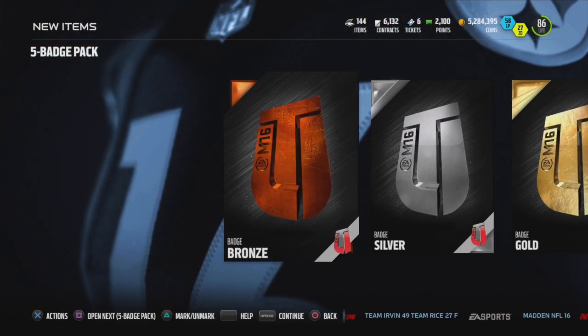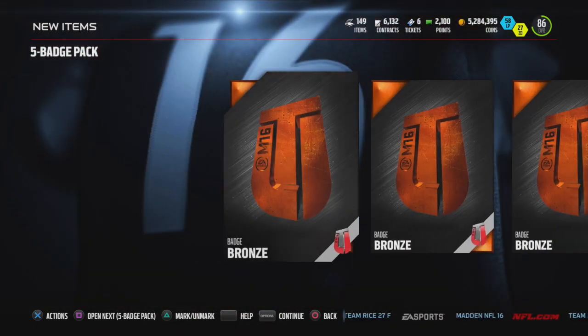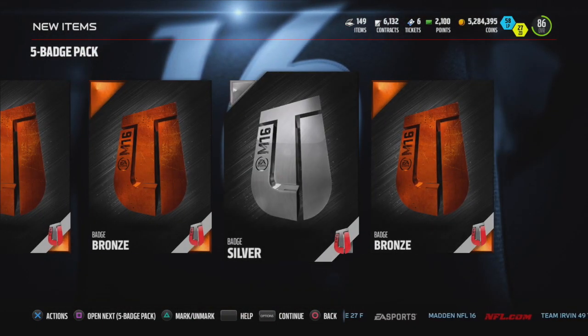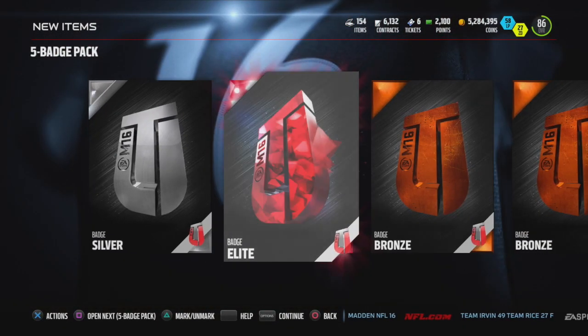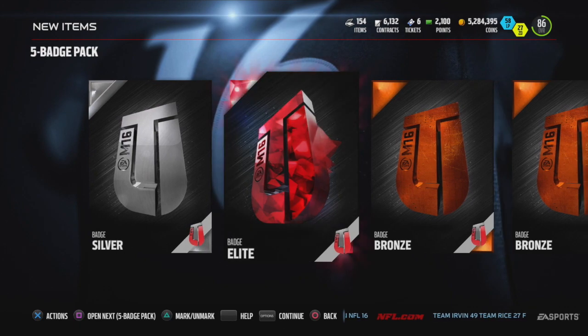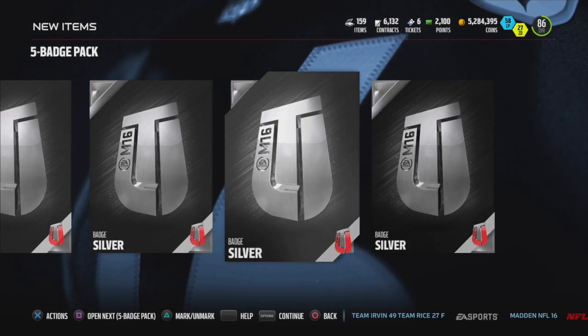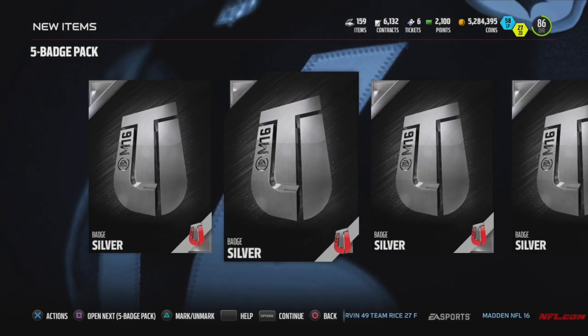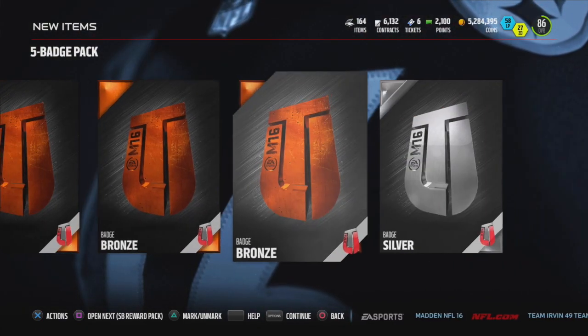Getting some good badges. 95 Drew Brees is in sets and I think Derrick Brooks is in packs. I don't know if you can pull players out of that gold player pack I have. Another elite badge — that's what we're looking for. I don't know if you can pull legends in those gold player packs I have. But we'll see.